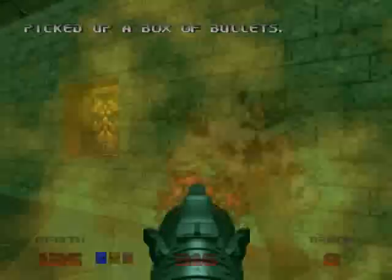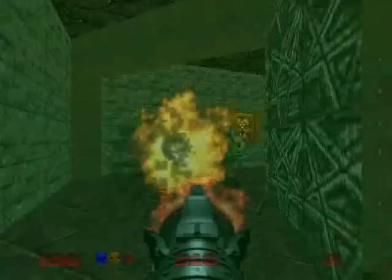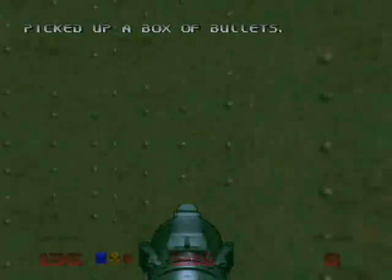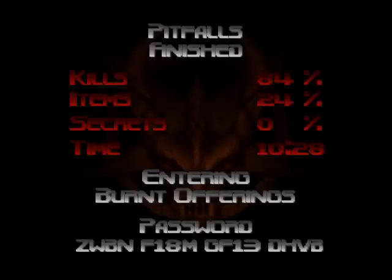It doesn't look like this is gonna be the final part, folks. We're already on 23 minutes and I think we got like a few more stages to do. We're gonna kill these Hell Knights and end of the level, finally. 84% end kills. Burnt Offerings, huh? Well folks, I don't think we're gonna have time for that one, so I'm gonna have to cut this video off short — sorry about that. Stay tuned for Let's Play Doom 64 for the Nintendo 64, Part 4 or the final part, I don't know which. I honestly don't know how many more stages we've got left. Stay tuned, and I'll see you then. Later, peeps.